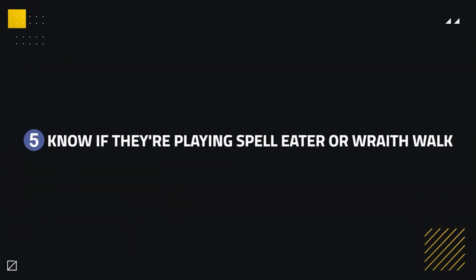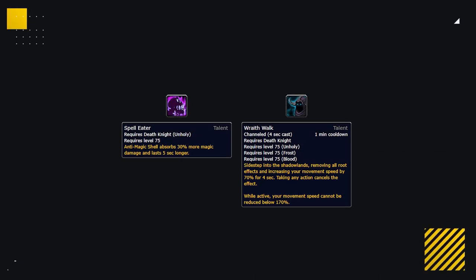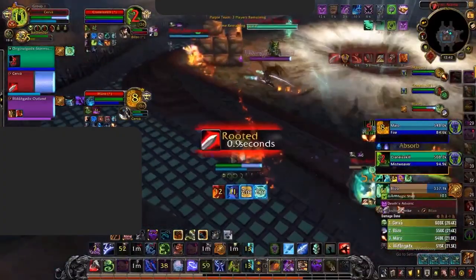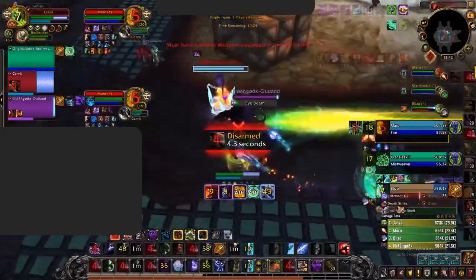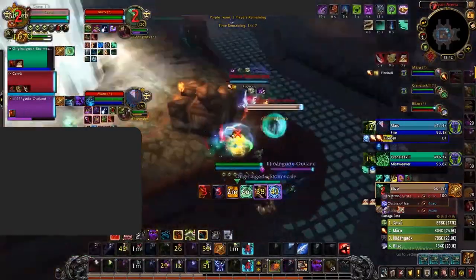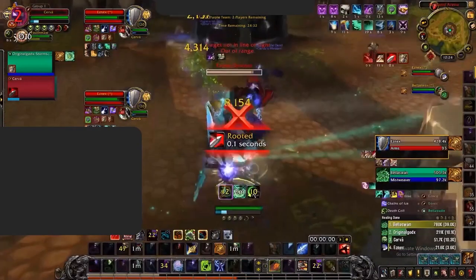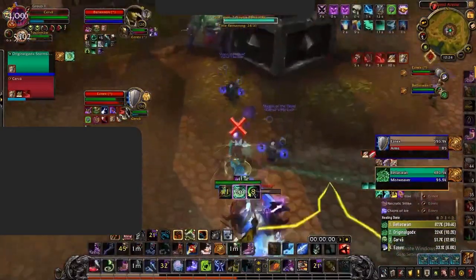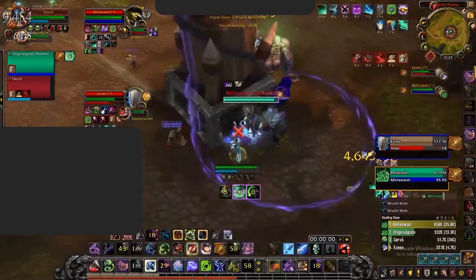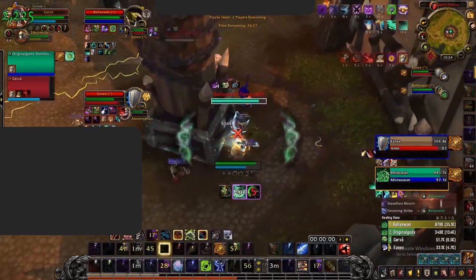Keeping track of their talents can also help you against an Unholy DK — specifically whether they're playing Spell Eater or Wraithwalk. If they have Spell Eater, they will be more resilient to your spells but have less mobility, meaning root effects will keep the DK in place. For example, Cervantes is playing Spell Eater here to have a big Anti-Magic Shell against the mage's pressure, used well to deal with Combustion — a solid defensive answer. However, this also means he's more susceptible to Frost Novas with no Wraithwalk. If they're playing Wraithwalk, they will have more mobility but a less powerful AMS, allowing you to pressure them more heavily with magic, especially in dampening where AMS has much less absorption if you have big spell damage pressure.